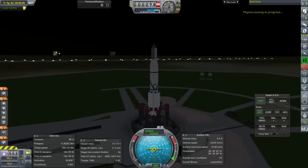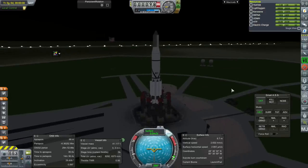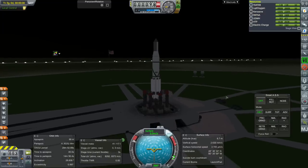I left off the solar panels because they really affect the build time. SAS on, throttle is up, and I think we're good to go. Ignition, and launch.